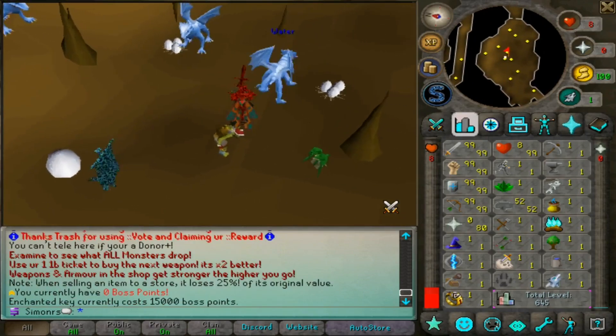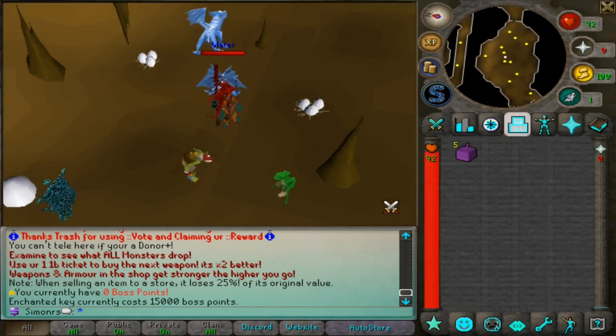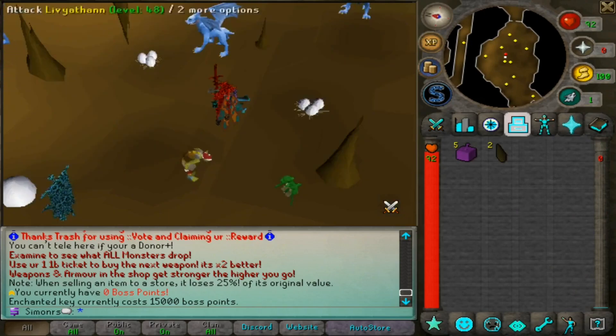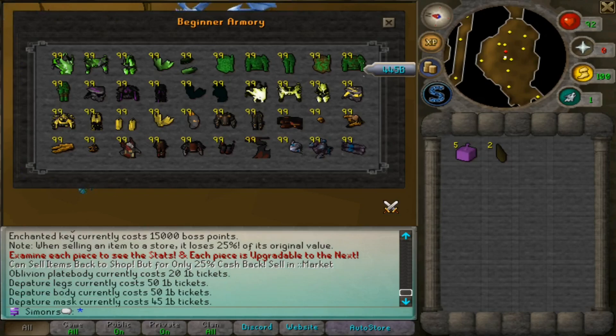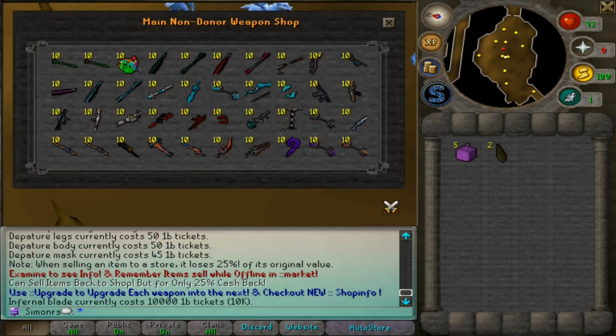When you kill a decent amount of monsters and get some cash, you can spend your hill tickets to buy gear in the shop. This is only beginner gear — it's not mid-game gear, but it's decent starter gear. There are a lot of upgrades available, and there's also a beginner weapons section you can buy from.